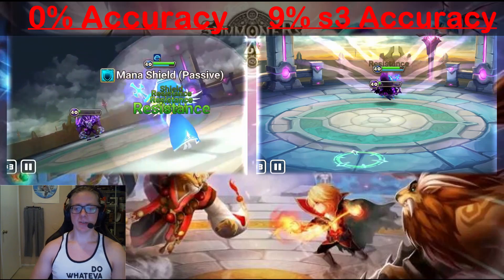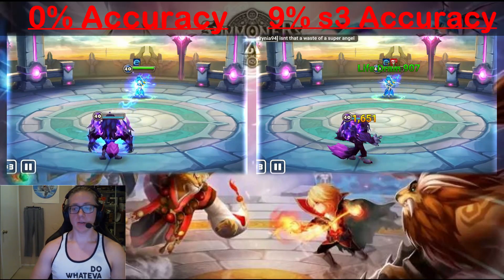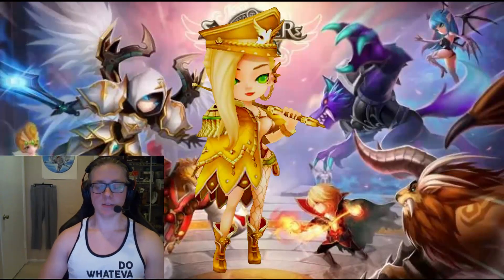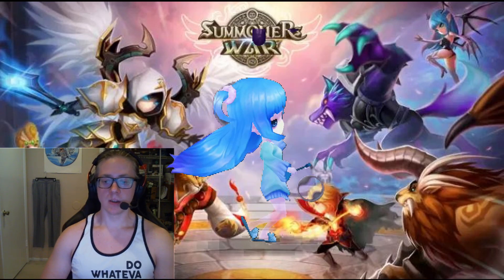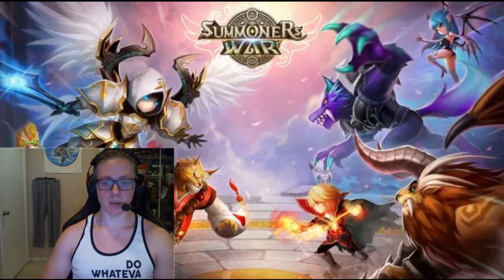I think these subs are great for anyone that has skills that try to land something on the enemy, but I think they're particularly good for really stat-hungry monsters like Sierra, Diana, Helena, the Beast Riders, Annabelle — the list goes on. For monsters that want to pack on as much percent subs, speed, and crit rate, it can be hard to throw on accuracy as well when you're likely prioritizing those other substats. So this sub on your Artifacts can be a great way to get some supplemental stats that you aren't getting from your runes.